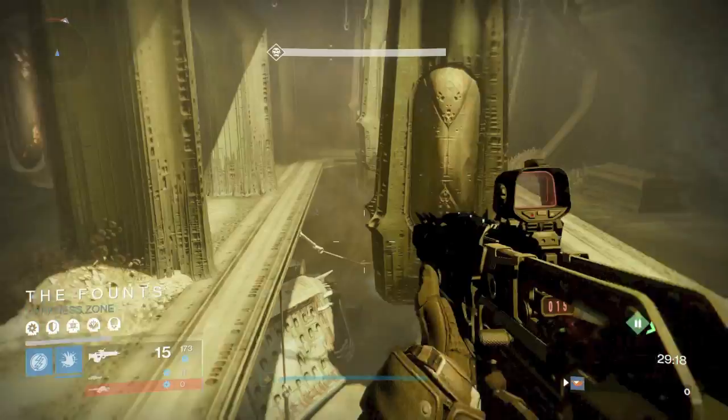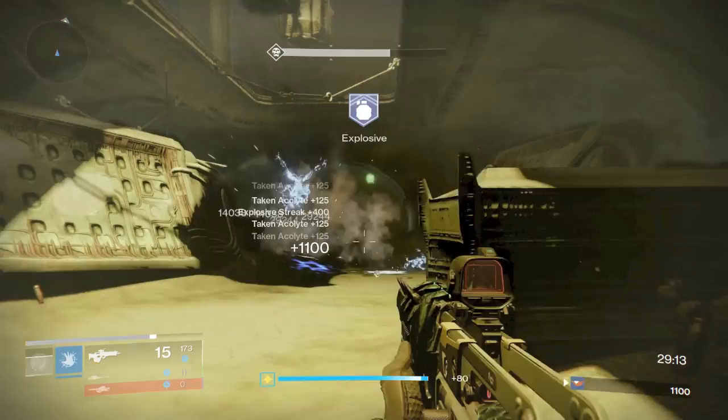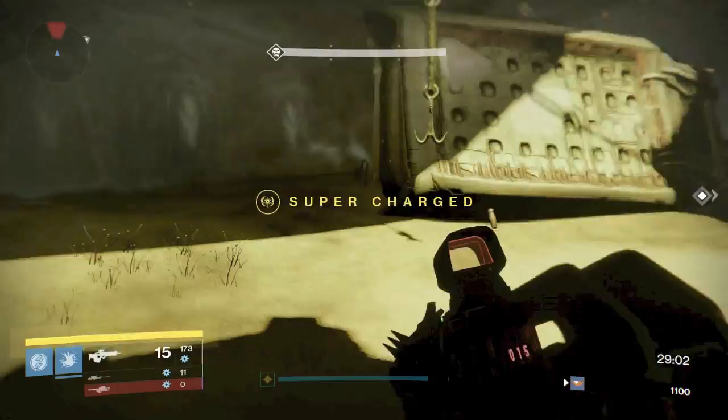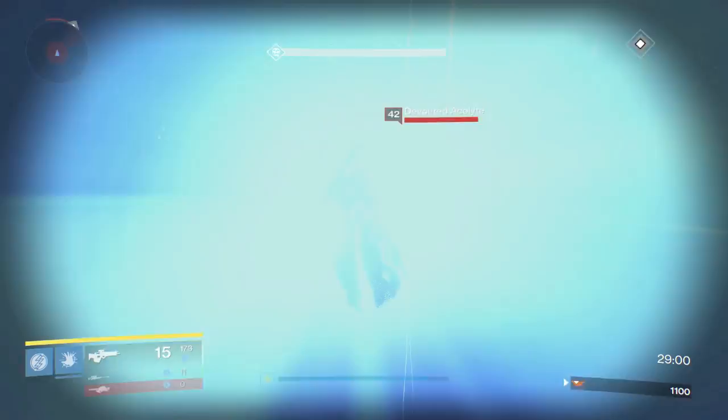For this first portion, I would normally tell you guys to run on by, but since Arcburn is on, spend some time to clear out these enemies. Going over the modifiers: Arcburn is on, then you have Berserk, Brawler, Airborne, and Daybreak. With Daybreak on, you're going to be using your super nonstop in this strike.